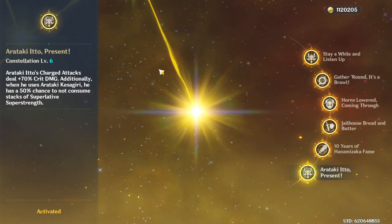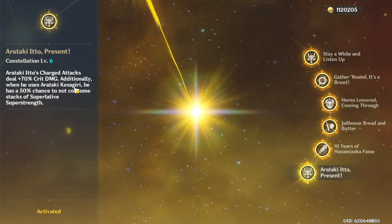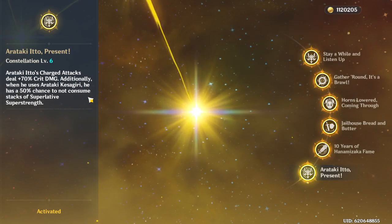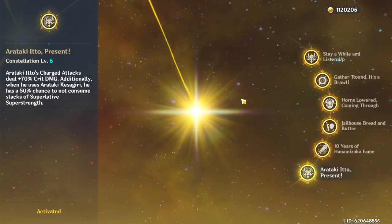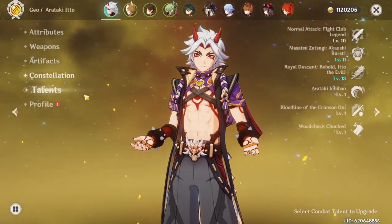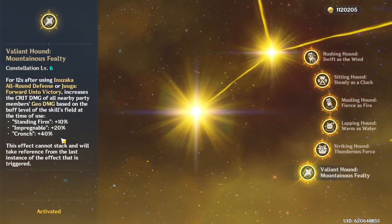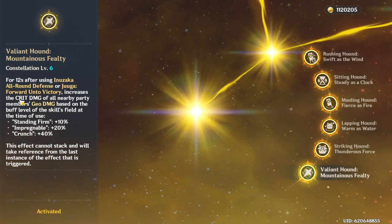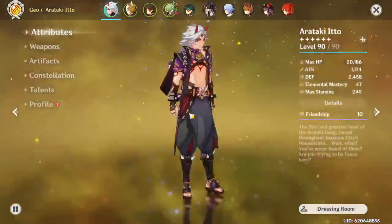C6 gives all his special charged attacks 70% crit damage on top of everything else. Also, every slash from his burst has a 50% chance to not consume a stack - normally you can only have five stacks and each swing removes one, but with C6 each stack has a 50% chance to persist. The record when it first came out was like 40-something hits in a row. So with 256 crit damage base, plus 70 from C6, plus 40 from Gorou C6 which increases geo crit damage, you get a massive total crit damage on his slashes.